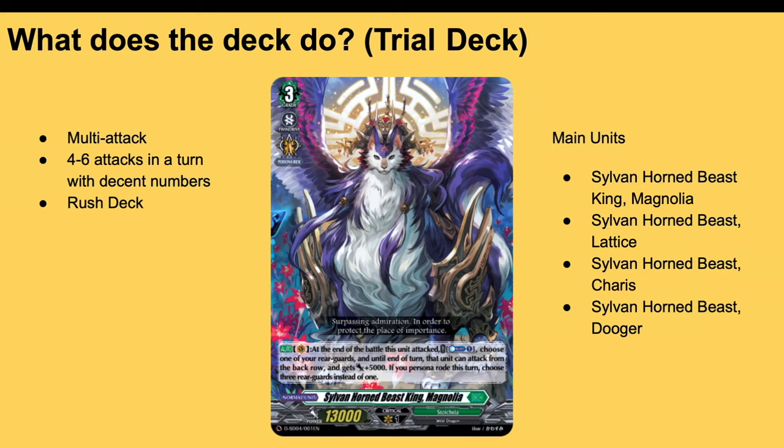The numbers aren't huge — I wouldn't call them big — they're like 10k drops, some 5k's, but they slowly add up over time and eventually kill your opponent. This is a deck you want to rush with very early — push them to high damage as possible, or if they don't take it, they're guarding a lot and hopefully not seeing triggers. Then you get to Magnolia, go for more rush, and you should have full control. Main units are Magnolia, Lattice, and Cheris. Lattice and Cheris get plus 5k each when attacking from back row. Lattice can Soul Blast one for plus 10 from back row, and Duger gets plus 5k if you have four or more other rear guards.